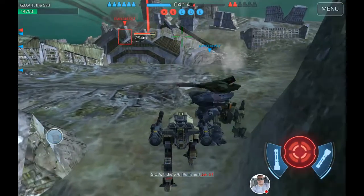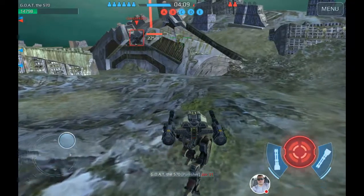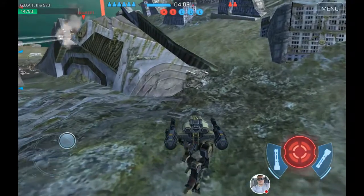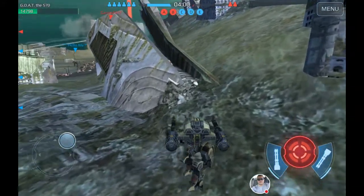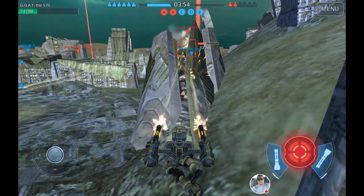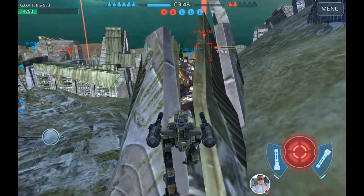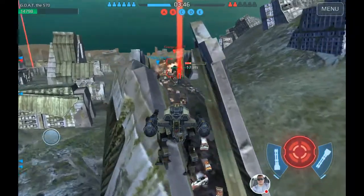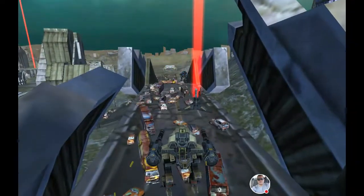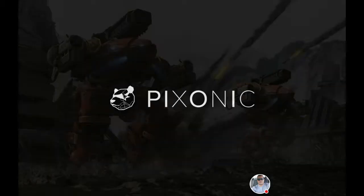We took him out. Let's go forward and take that beacon back. He's shooting the wall - he's behind cover, but I'm going to go up there and get him. He's running. Let's see if my robot can go up there. Looks like it can. And we have won! Your team has won by beacon control. So there's one way to win.